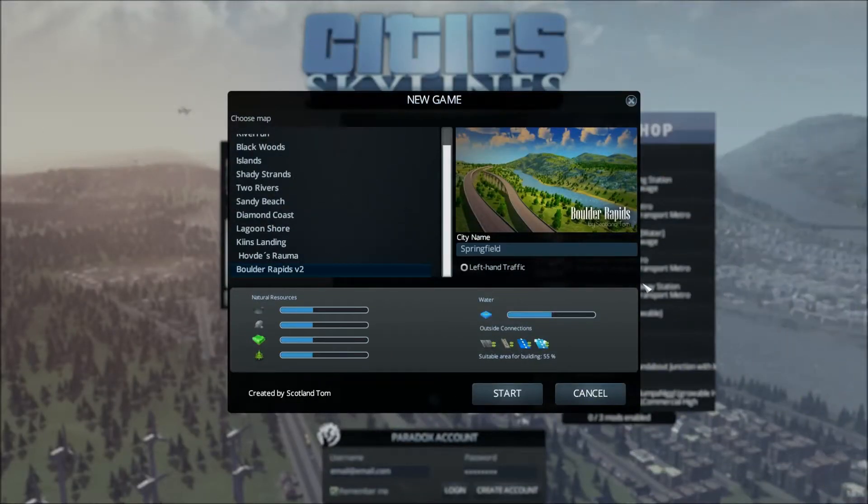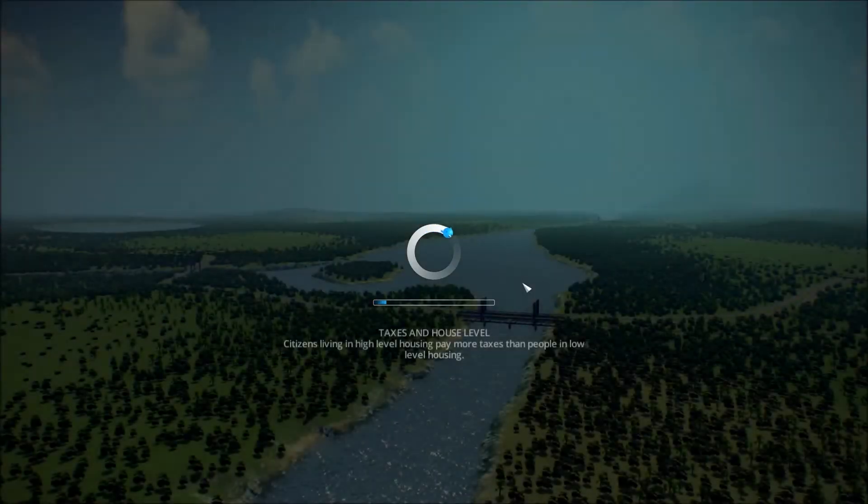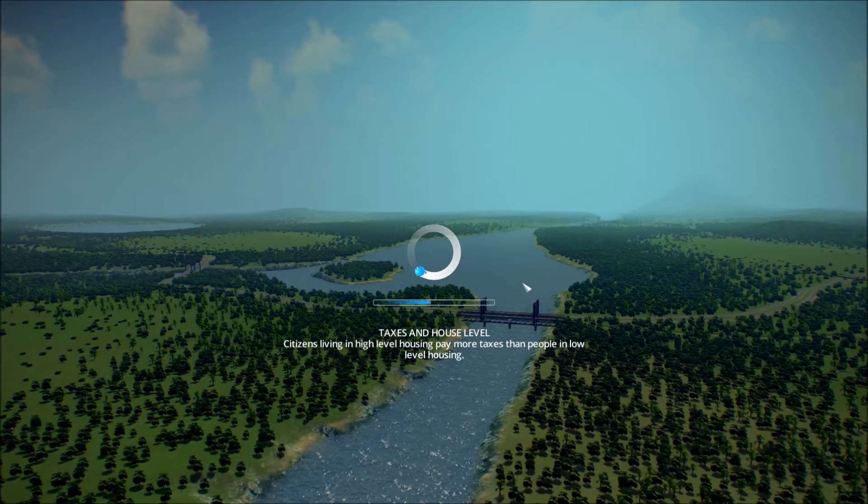Good afternoon everyone. We're going to be looking at Boulder Wrappers today, which I think is the most popular map in Cities Skylines at the moment. It's got an even amount of resources and it's created by Scotland Tom, who has a few maps in the top ranked ones. I've been playing it a little while and my city is up to 20,000 population at the moment, so I've given it a fair go.